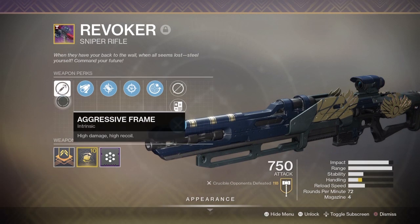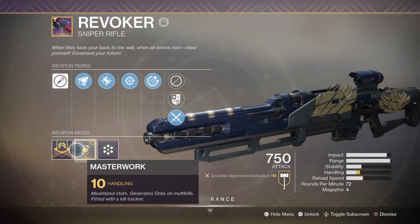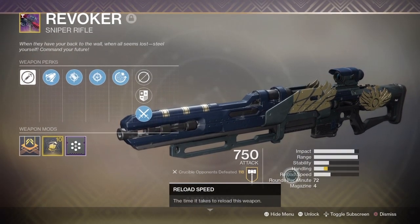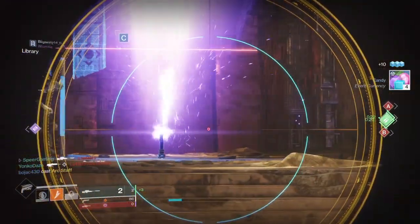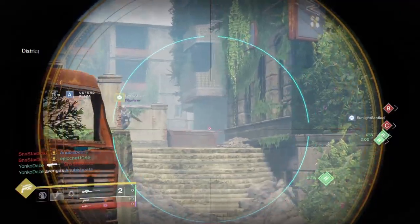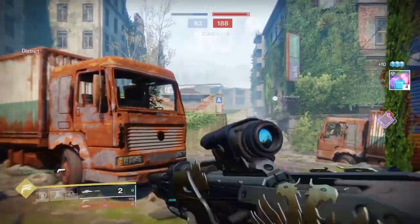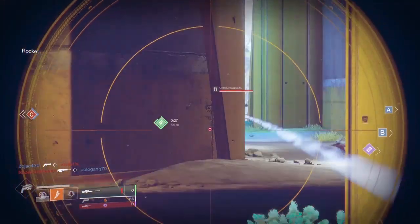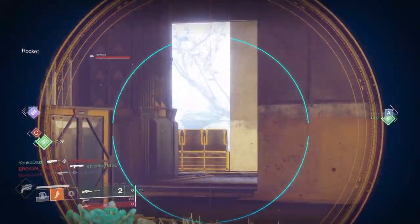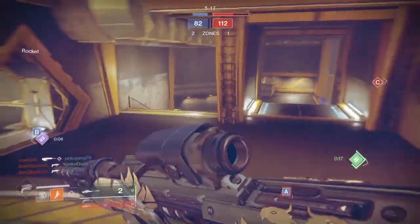Let's go ahead and look at what the Revoker actually does. It's a high-impact sniper rifle. The pinnacle perk on it is Reversal of Fortune, and it also comes with Snapshot. So it's a snapshot kinetic sniper with the pinnacle perk Reversal of Fortune. When you miss a shot, it returns the bullet to the magazine after a short duration. This doesn't give you infinite ammo, but it's really good for ammo economy. The base stats are great — high-impact, really high range. With that perk, Snapshot, and a handling masterwork, it's a pretty good sniper rifle. A lot of people criticized it because it kind of rewards missing shots, but personally I think it's a great weapon because it makes sniping a lot more forgiving.